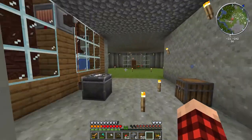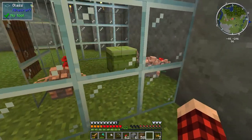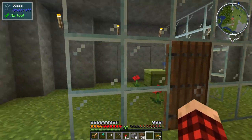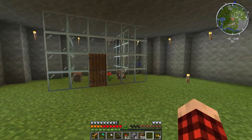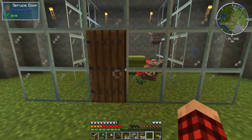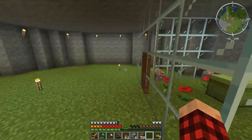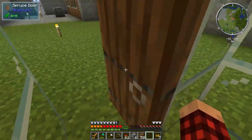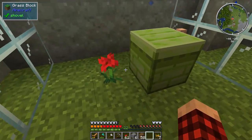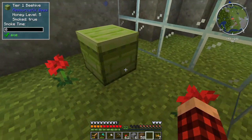What I did instead is I added on to my initial setup. Look, my bees are loving it. I've got some copper bees in here and they are taking care of business. Now, let me tell you what this setup is. It's a 4x4 area inside there, and this is 6 blocks wide — I did that on purpose. We're going to put a dispenser right here with a comparator. It's going to be awesome.